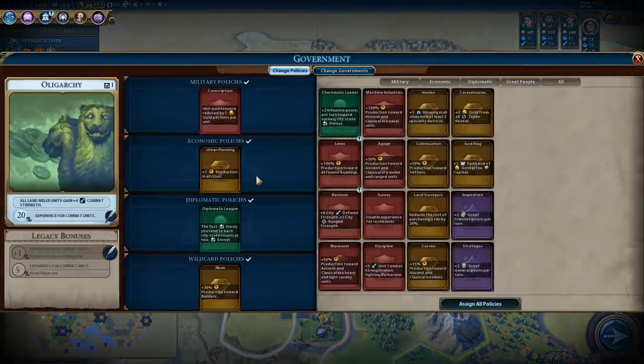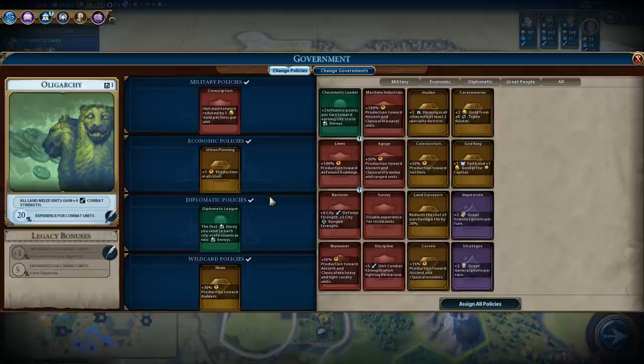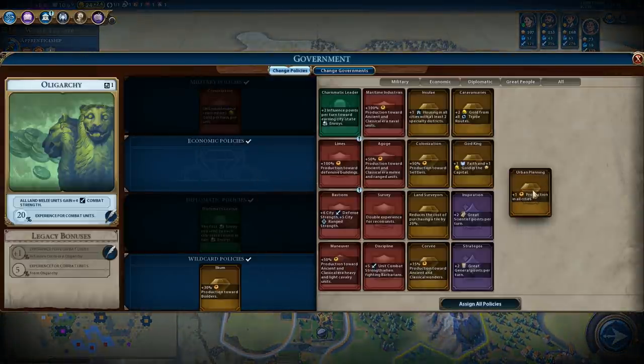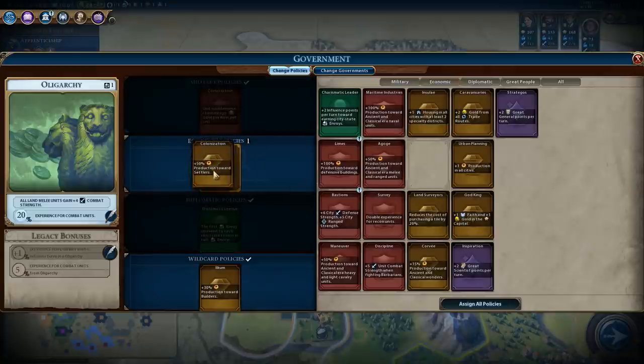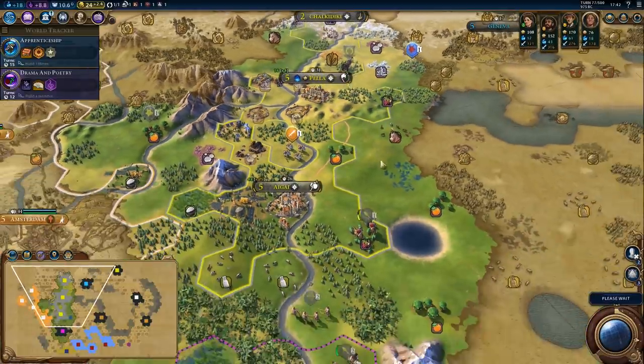Do we want to change any policies? How much are we paying for unit maintenance right now? Five gold per turn. I think we'll keep conscription and keep the 30% production bonus towards builders. We could get plus 50% towards settlers, and that would speed it up instead of urban planning for now. Let's get that — it will save us two turns on settler construction.